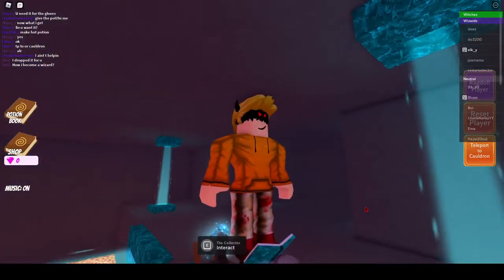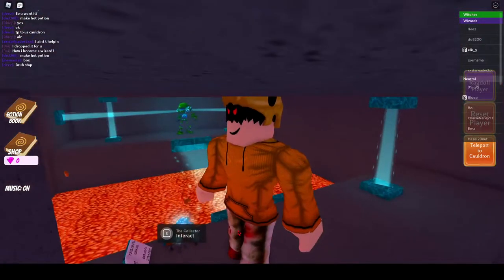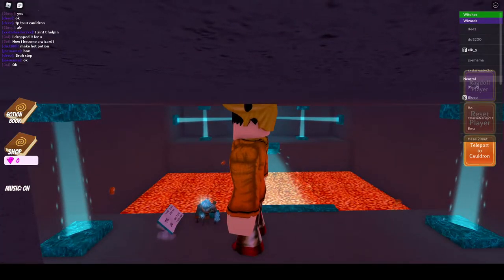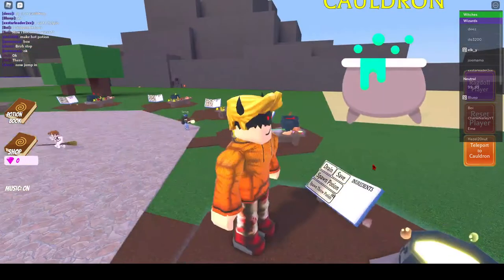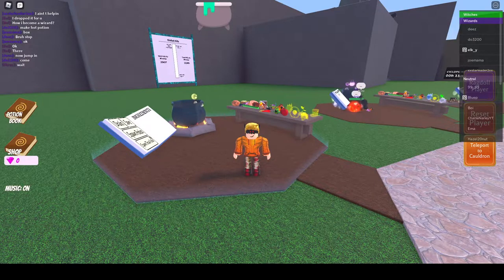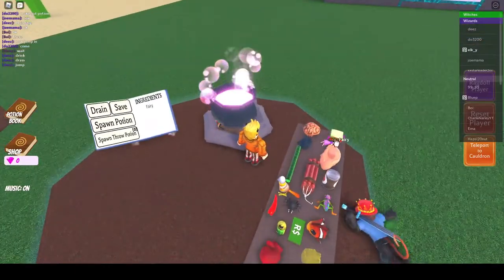Then you're going to see this guy here - talk to him. He will tell you to bring a potion of your DNA. Now you need to have a DNA of yourself, so go back to your cauldron and find out how to make a potion that has your DNA. To make a DNA potion, all you have to do is become small first.